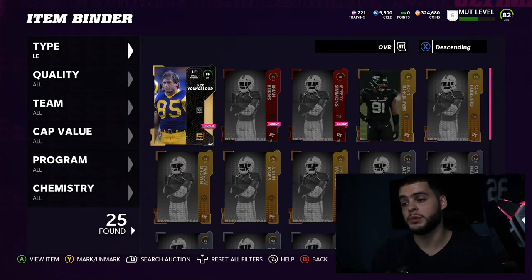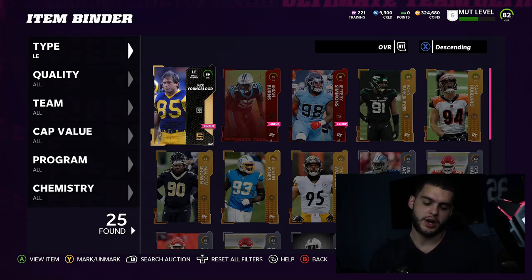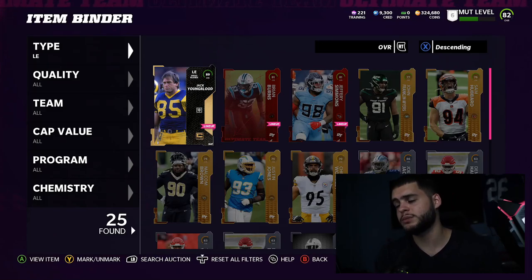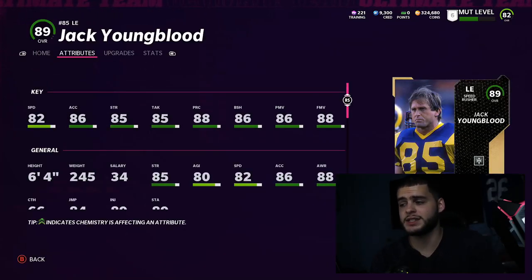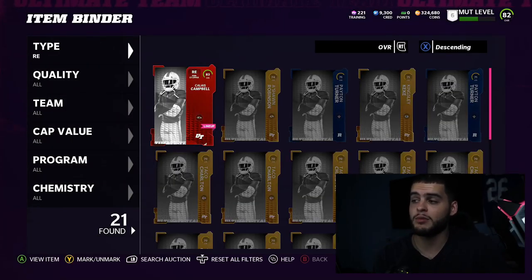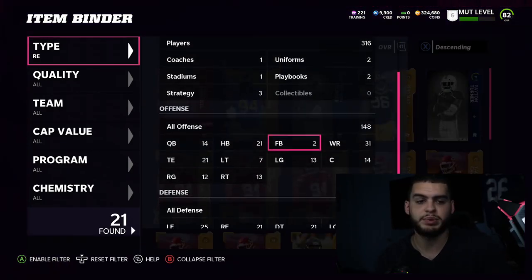At left end I went with Jack Youngblood over Lance Alworth. There are going to be so many fast wide receivers — Devin Hester, Tyreek Hill, Randy Moss, Desean Jackson — that I'll stop using Alworth almost instantly. Youngblood on the other hand is super solid: 82 speed, 86 acceleration, 88 finesse move, 86 block shed. With a strategy card he'll be a top-tier pass rusher and run stuffer. At right end, Calais Campbell is a placeholder for Aaron Donald — I'm waiting for a Superstar MVP market crash to pick him up.